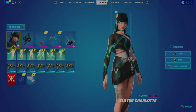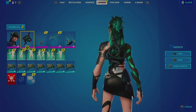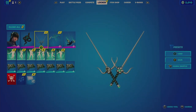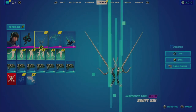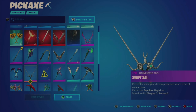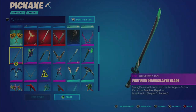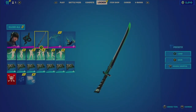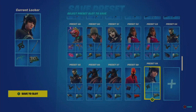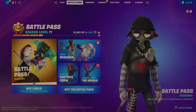But again, for this bundle, you get a character with two different styles, you get this Sapphire Serpent back bling, you get a harvesting tool, you get an animated wrap, and not only do you get one pickaxe — correction — you get two. This is the Fortified Demon Slayer Blade and I kind of like this one because it's green, so I think it goes better with the green style. This is a very decent bundle.